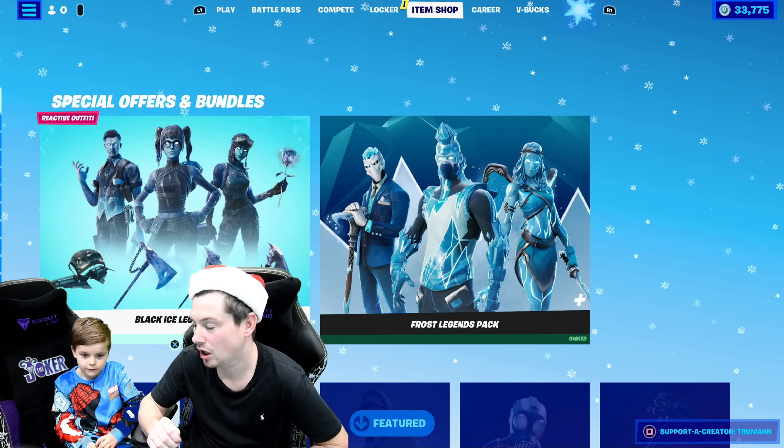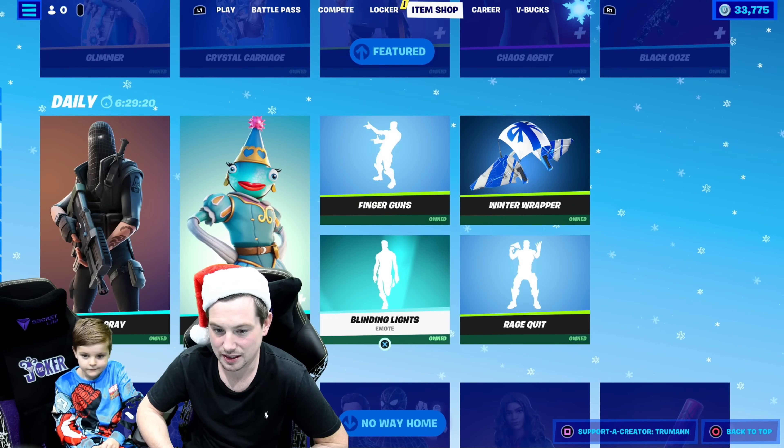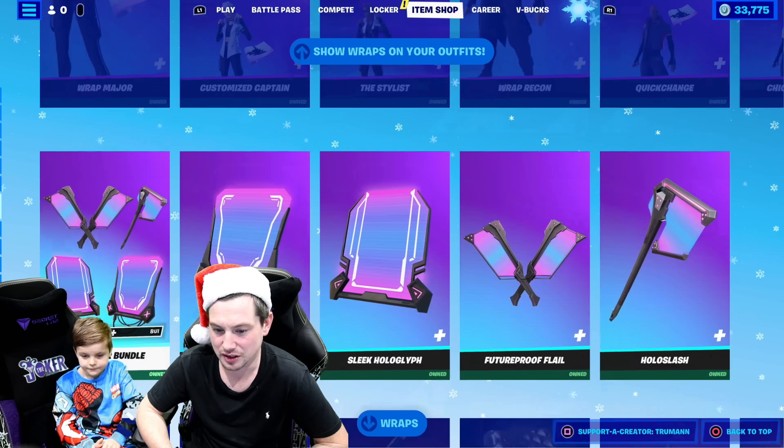And then I'm going to gift you it. Then you're going to go on to your account and claim everything. Then you're going to showcase mine. Is there anything else that I need to buy at the item shop today before I buy that bundle? I don't think there is. Matrix is still there. I've gifted you that bundle already.